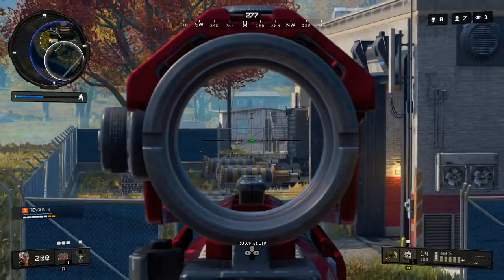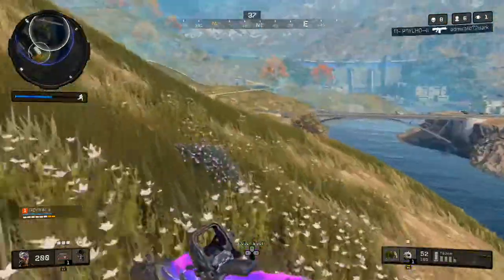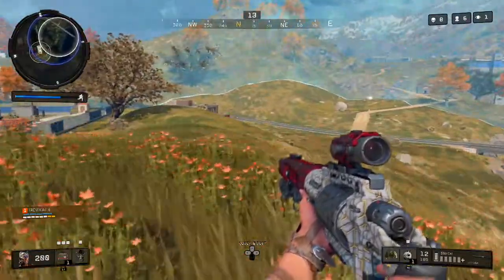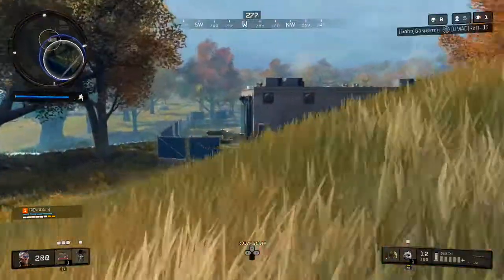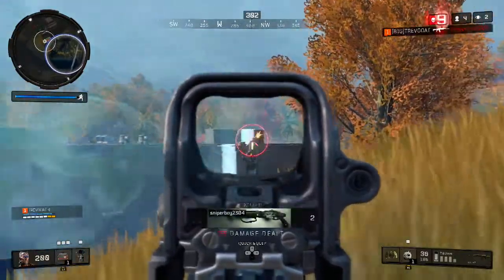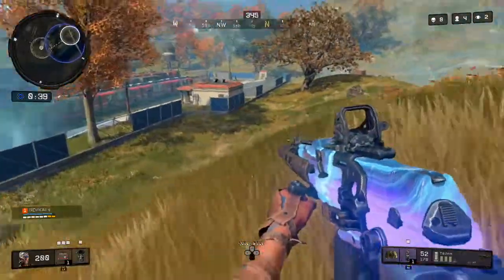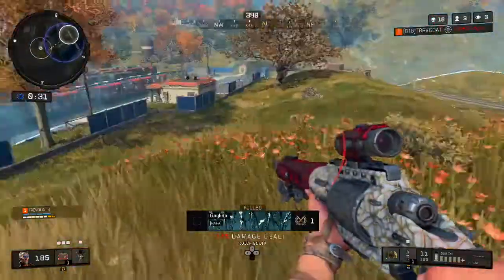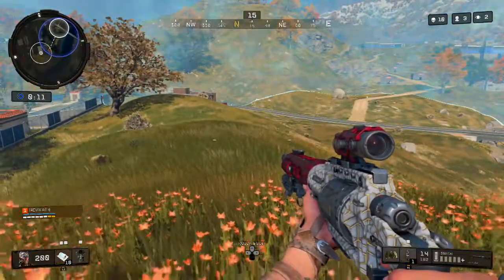I was waiting for this guy, using the storm to my advantage — I was right next to the storm and knew he'd have to run in. I checked my back to make sure I wasn't getting flanked. The storm was hitting hard, so he'd die anyway if he didn't move. He climbed on top of a building and I got an easy kill as he ran into the zone. Then I got shot from the side by a guy laying on the ground with no cover — not a smart move.